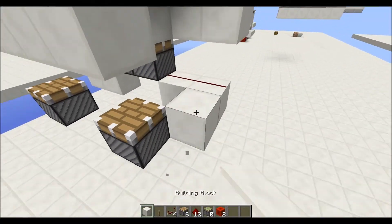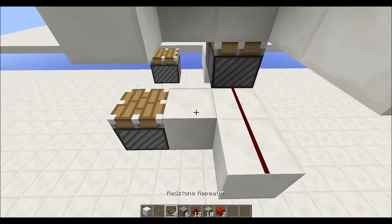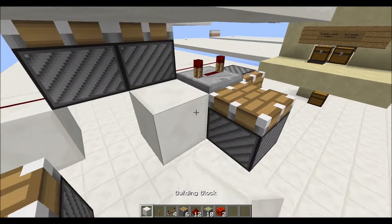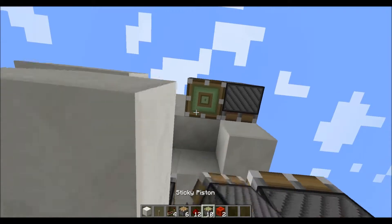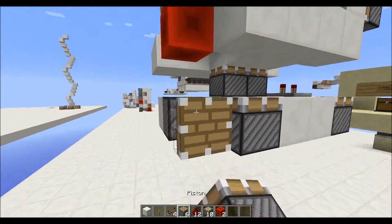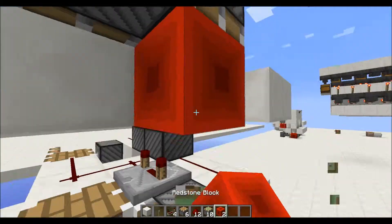Then you're gonna go here, and place a repeater on four ticks and a normal piston there. Put some redstone in here. Now go ahead and place a sticky piston face down with a redstone block there, and another piston here, and a sticky piston with a redstone block.